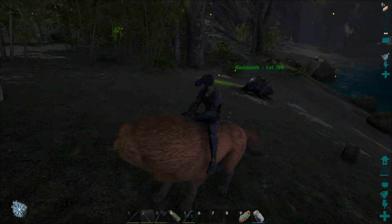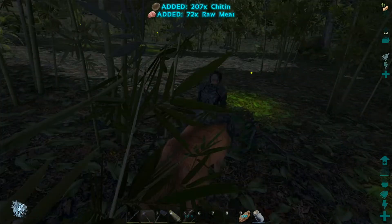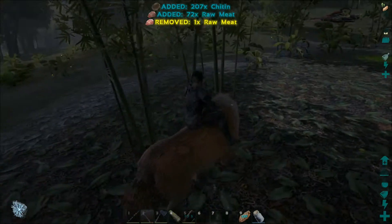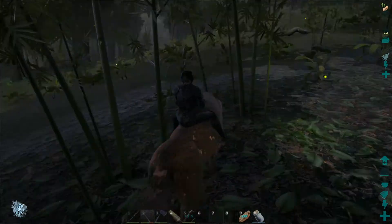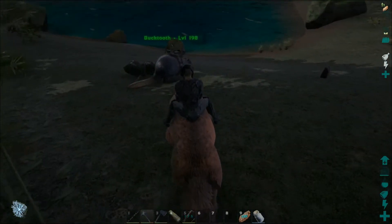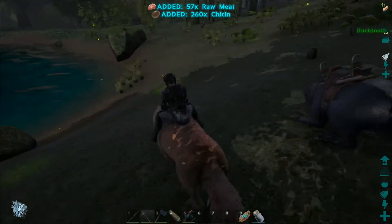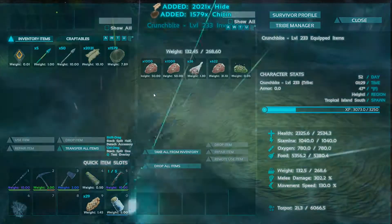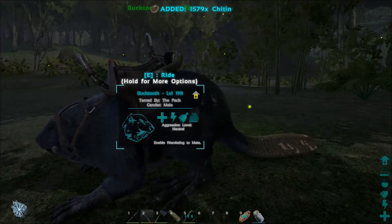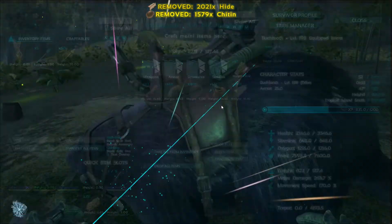This might be a little interesting. I decided to bring Bucktooth along. Bucktooth has a lot of health, dishes out a decent amount of damage, and doubles as a smithy to repair our armor. So let me go ahead - we're going to dump all this chitin and hide into his inventory and now we can repair our armor.